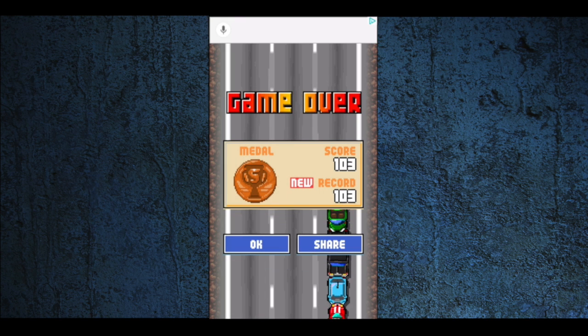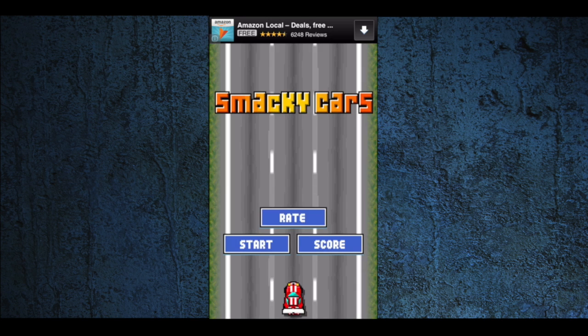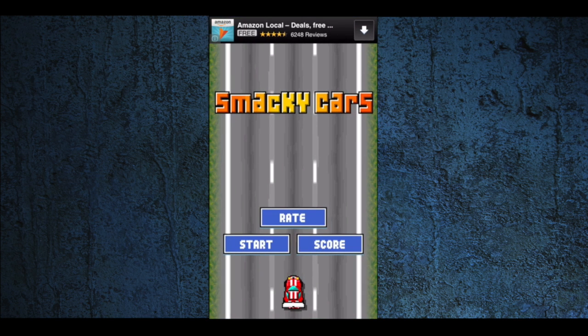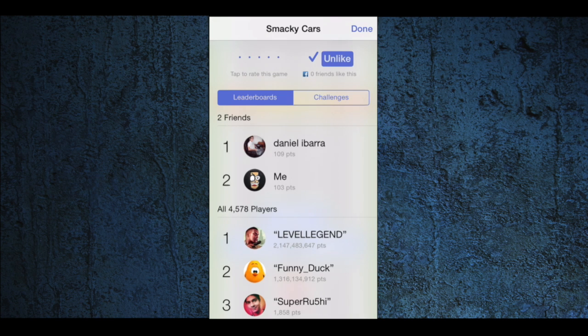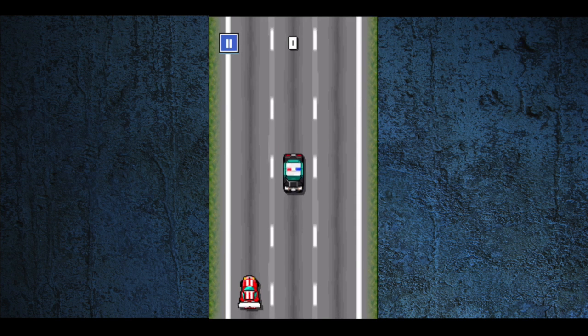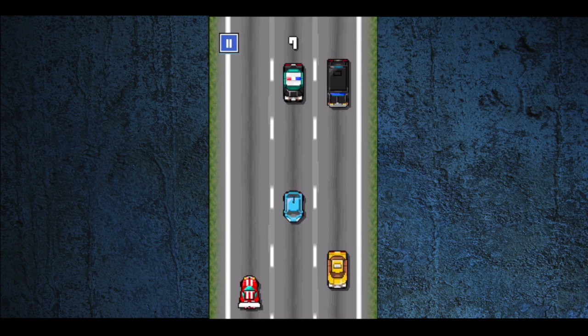It's very difficult to get that far — I had some trouble doing that — but I got a medal. You're going to get one after you go past 100 vehicles. You can share your score, and also from the home screen you can go in and rate the app. That helps the developer, and you can tap on scores to see what others are doing in Game Center. You can also like Kappa Days, the developer's Facebook fan page.